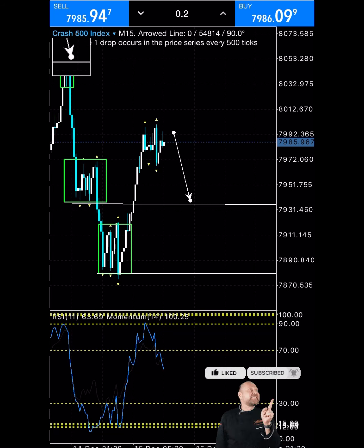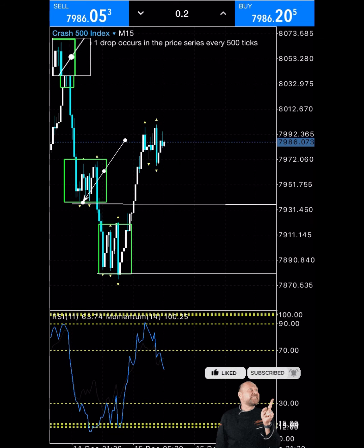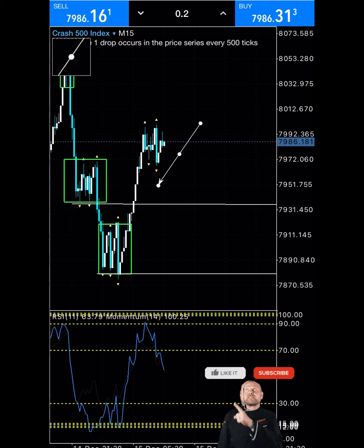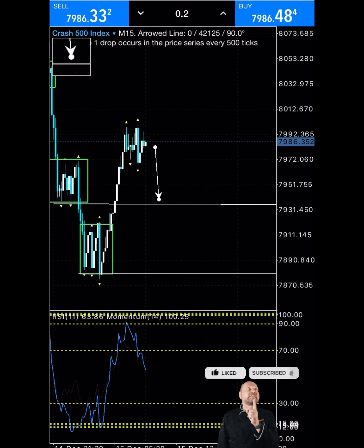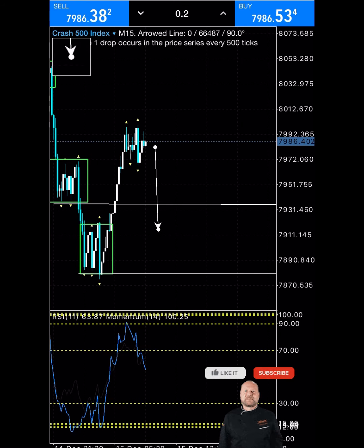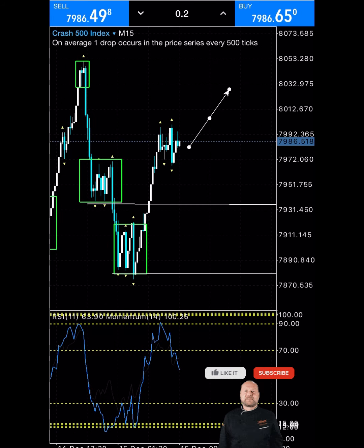When price comes down it will want to retest this previous support from the past — it was a support before, which is why price was ranging around there before the bears pushed deep down. Then it came here and ranged again, found support, and ranged again before the bulls pushed up. So there's every tendency the bears would likely want to push down again to this support, and if they break through, they may come back down to the next previous support.